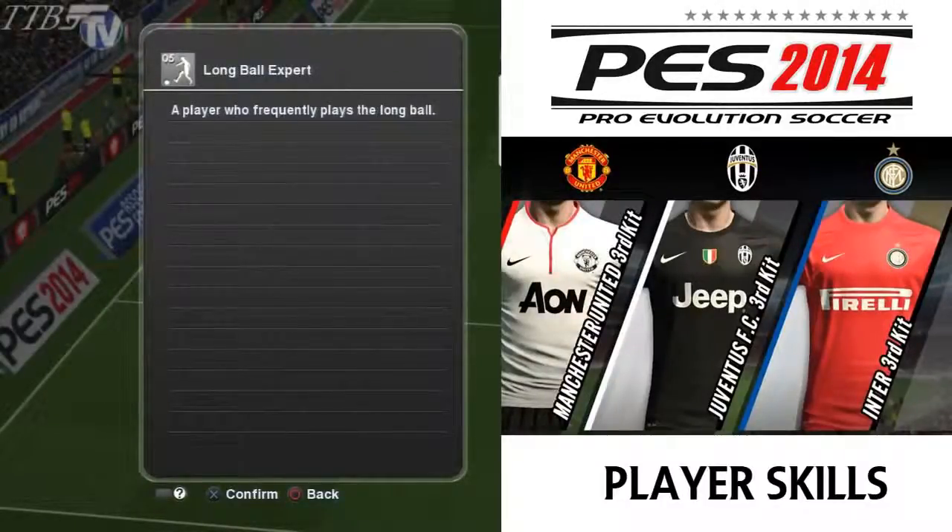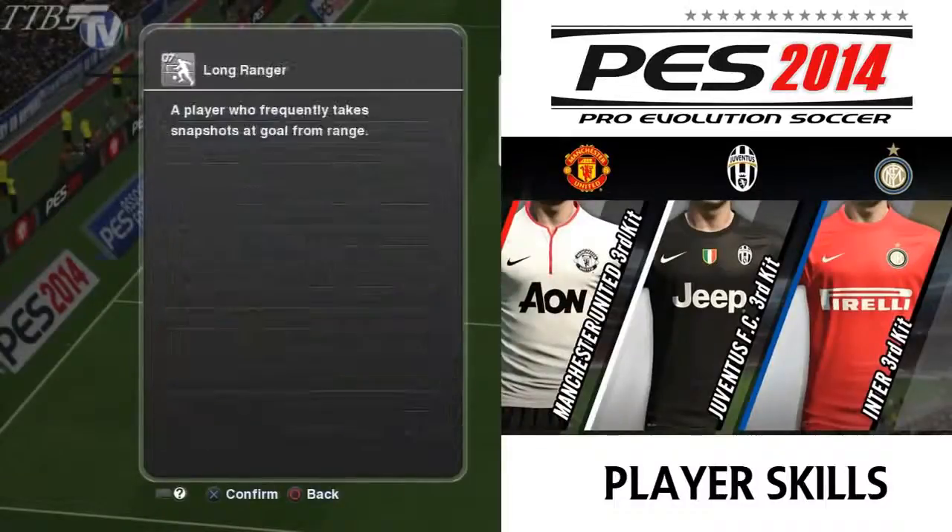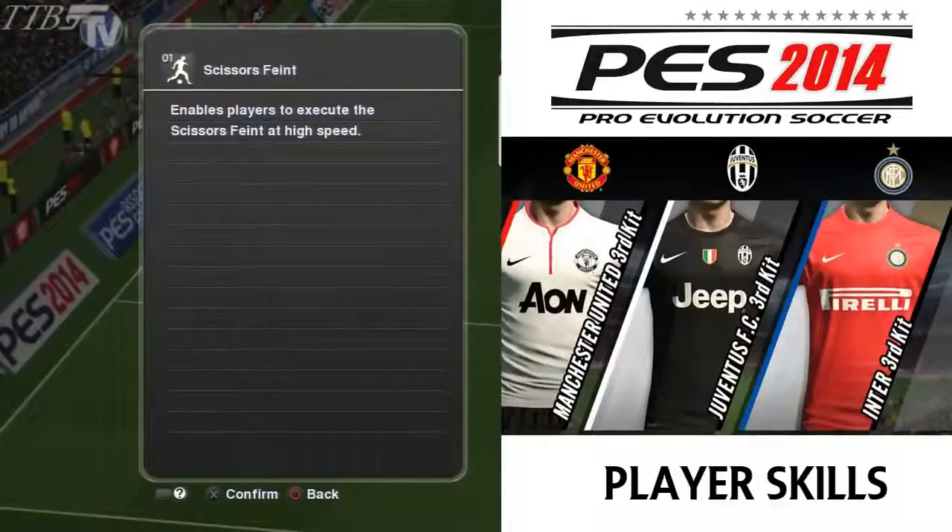Long ball expert: a player who loves to play that long ball — very much Paul Scholes-like. Early cross: a player with great vision who won't miss the chance to hit an early cross. Long ranger: a player who frequently likes to take shots from distance, like Frank Lampard.